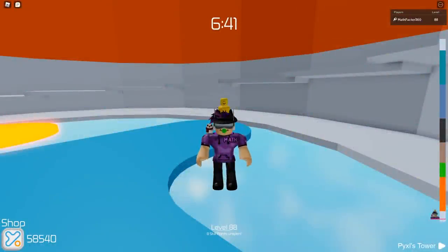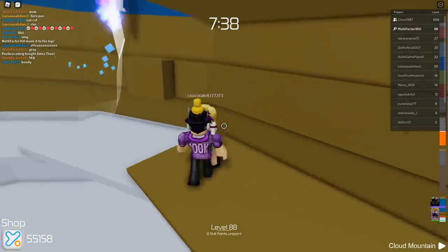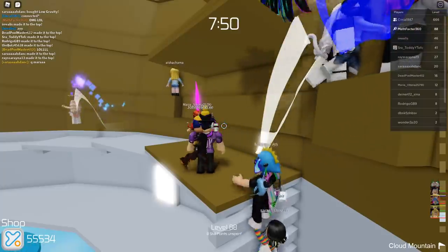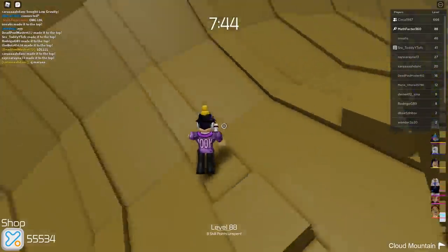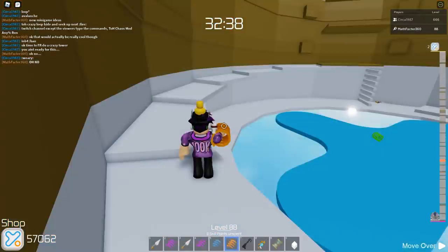Hello and welcome back to another video. In today's video I'm going to be showing you guys the newest secret section that just made it into Tower of Hell called the Bender. What the Bender does is whatever stage it spawns on, the next stages tilt like 10 to 20 degrees to the side. It's actually really really cool.